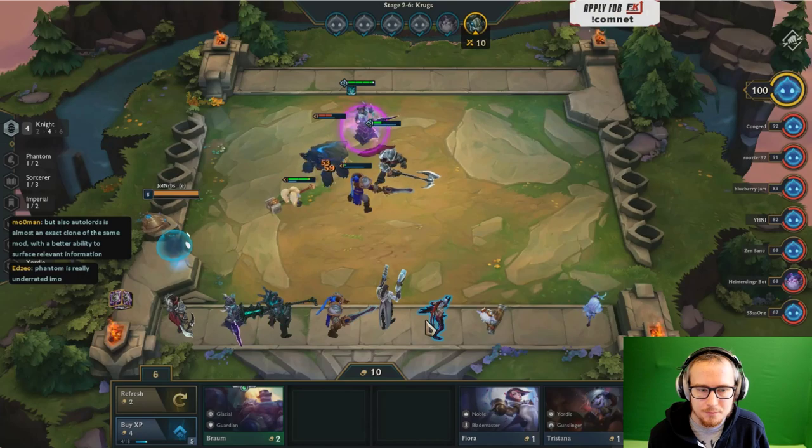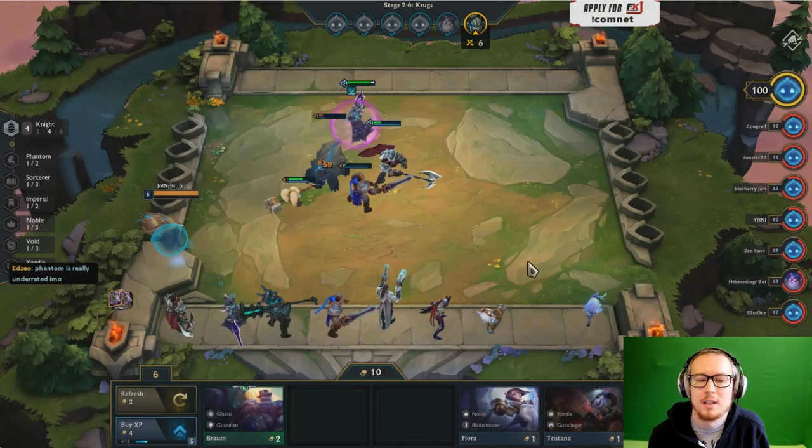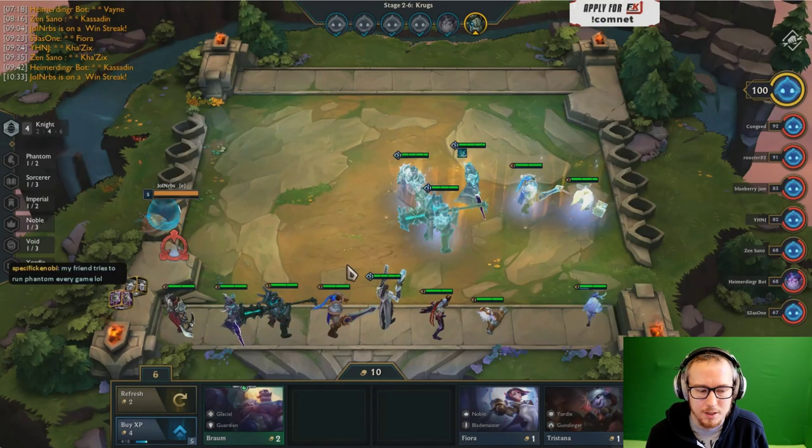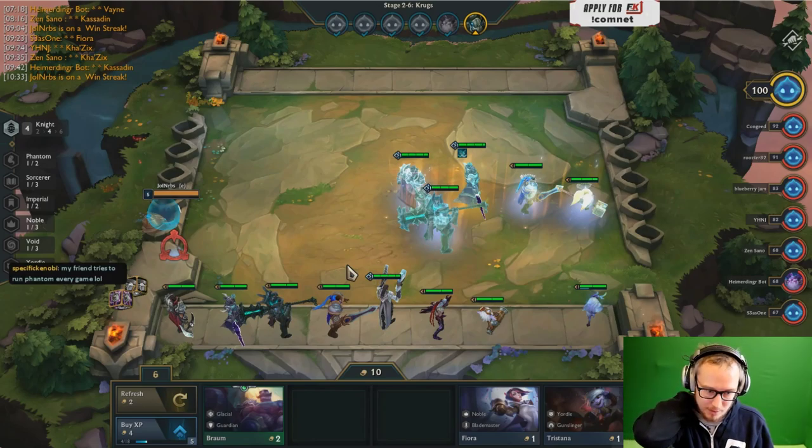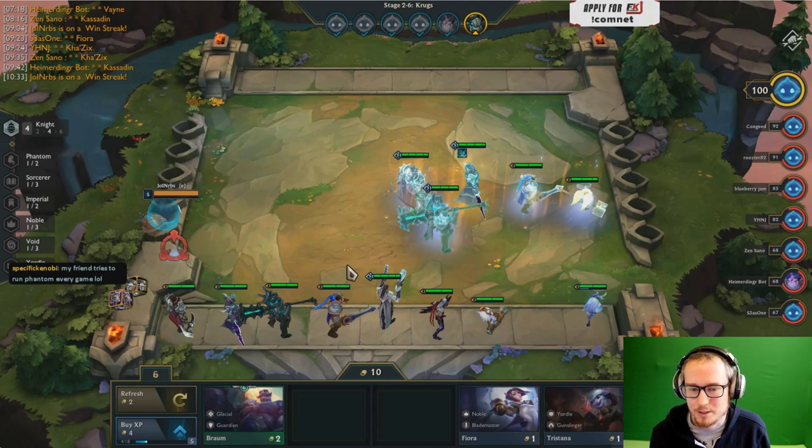We're killing the golems pretty easily. Let's pause — I have bought experience twice in this game. People who haven't bought experience yet are going to be level 4 next round, then level 5 the round after. So we're about to hit a point where I'm at experience parity with the rest of the lobby, and my units are not that strong. We're about to enter a zone where it's definitely possible for me to be losing my win streak, and that's sort of okay. We've reached an inflection point where it's no longer really worth it to be keeping a 99% chance of winning against every opponent.